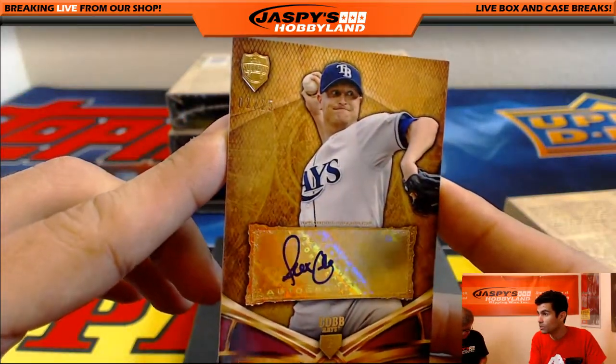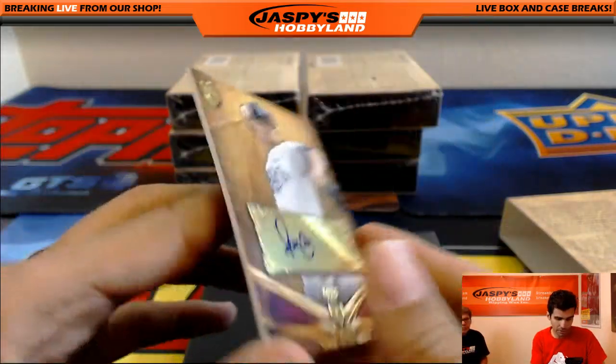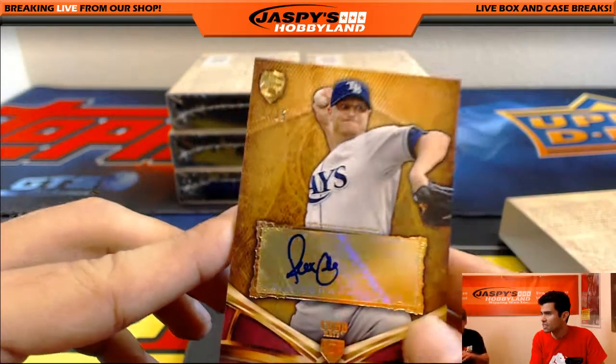And we got another numbered card here — 2 out of 25 for Alex Cobb from the Rays. Another hit for the Rays. That's Ed. Congratulations, Ed.